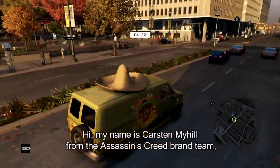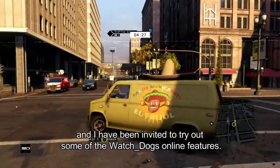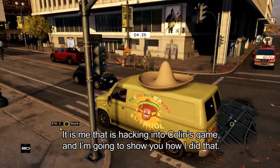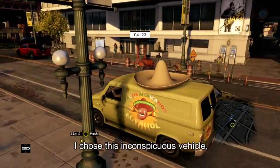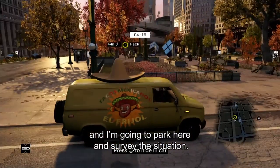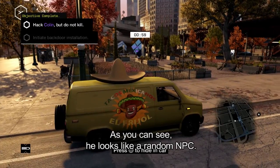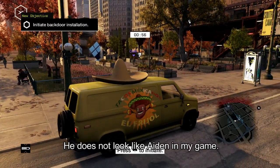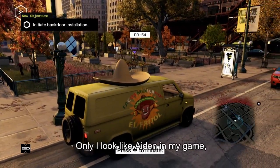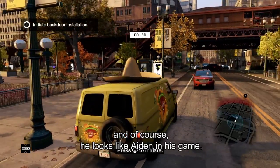Hi, my name's Carsten Myhill from the Assassin's Creed brand team. I've been invited to try out some of Watch Dogs' online features. It's me that's hacking into Colin's game, and I'm going to show you how I did that. I've chosen this inconspicuous vehicle, and I'm going to park up here and survey the situation. There's Colin over there — he looks like a random NPC. He does not look like Aiden in my game. Only I look like Aiden in my game, and of course Colin looks like Aiden in his game.